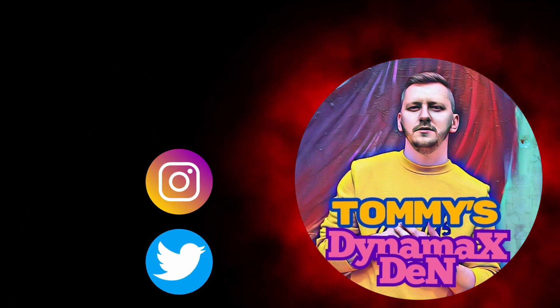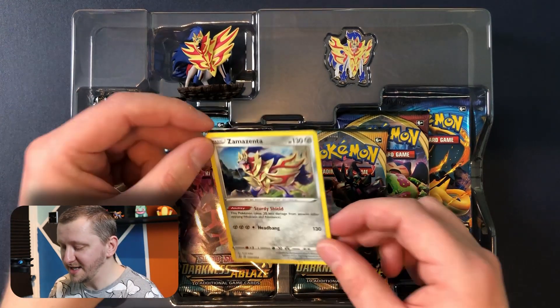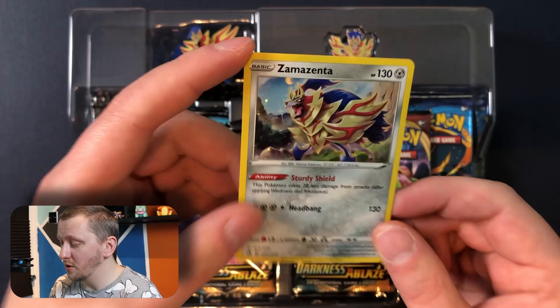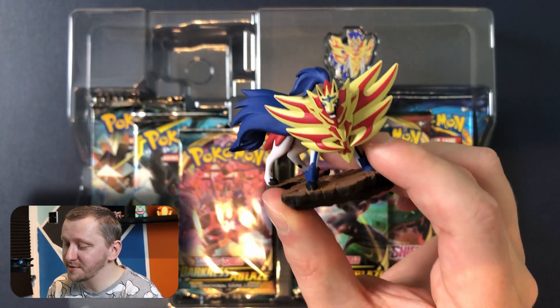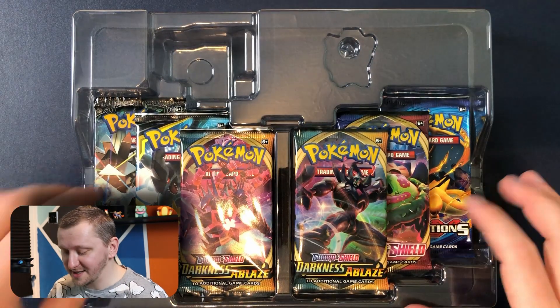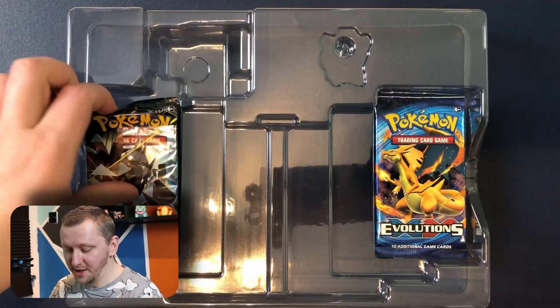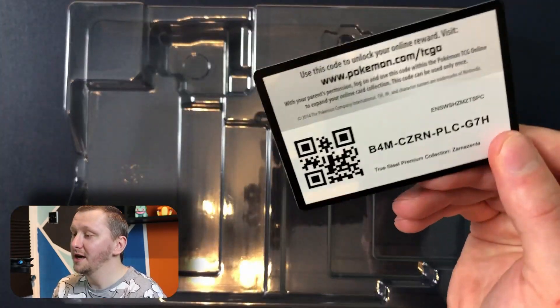Let's not wait any longer and get into this! So I opened our box. We have an amazing Zamazenta promo card with this beautiful glow — let's put this bad boy in a sleeve. We have a figure that I absolutely adore with Zamazenta, a massive pin, and six booster packs: two Darkness Ablaze, Team Up, Sword and Shield, Burning Shadows, and Evolutions — a goat for you guys!